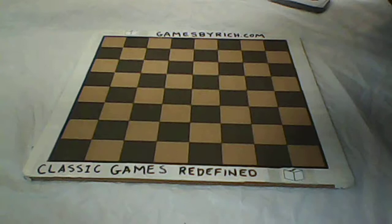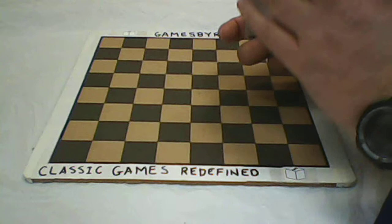Let me go ahead and show you how to set up and play a hand. We're going to play nine rounds, nine hands, and you're trying to get to a positive score of three points.